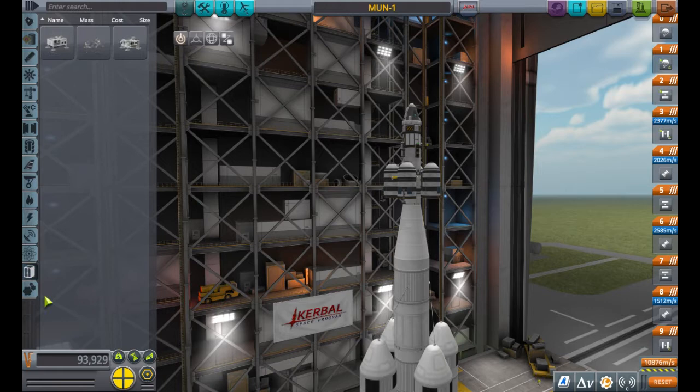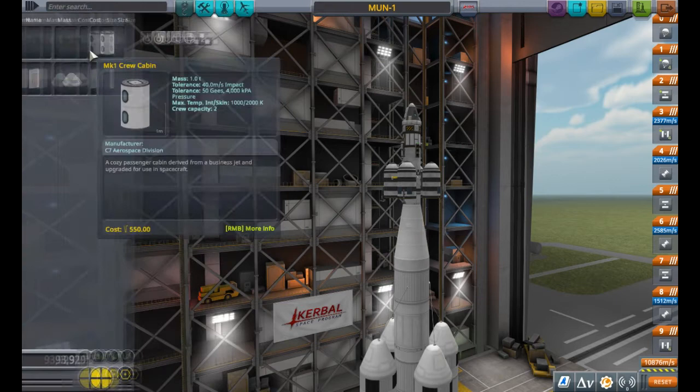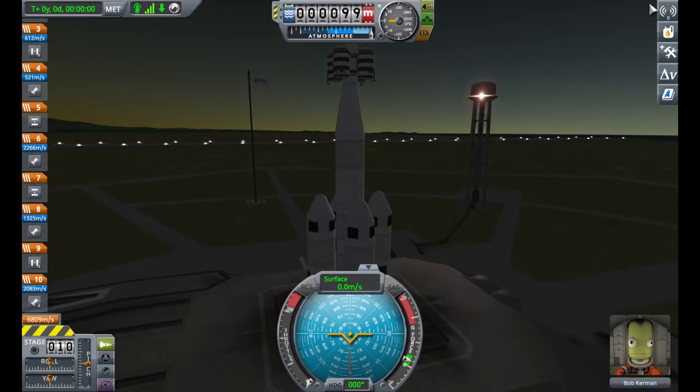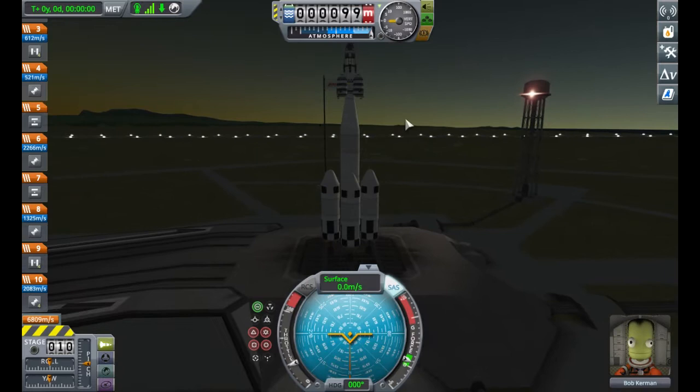So let's just ensure that we've got Bob instead of Jebediah. And I suppose there's nothing else to do other than launch, so let's go. So you might have seen we have 10,000 meters per second or something close enough to that number of delta-V in space. So in space it's basically the same as being around 40,000 meters. So anyway, we have a lot of delta-V to be playing with here. So this is likely to be more than enough we need to get to the Mun. So if you do this and you want to use this rocket build, assuming you have the parts, it's very easy to use and very easy to get to the Mun.